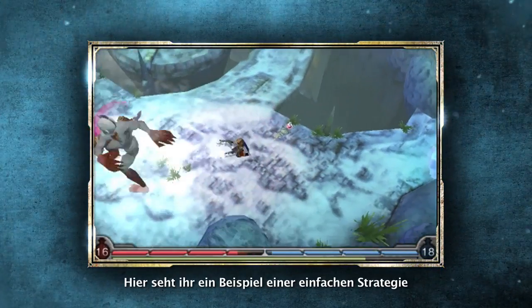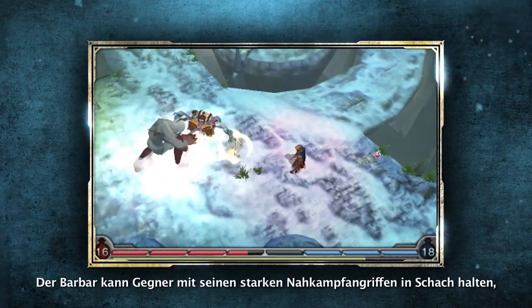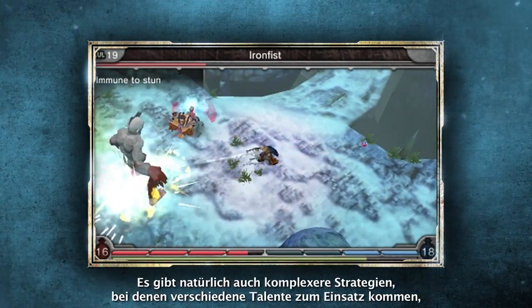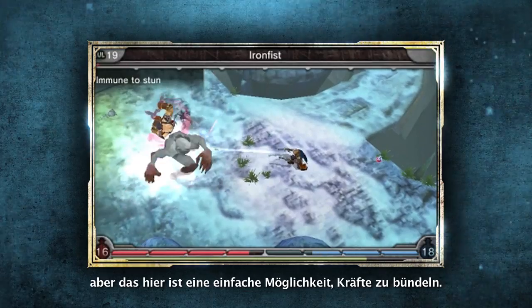Here's an example of a simple strategy you can use when you combine a ranged character with a melee character. The Savage can keep enemies at bay with strong melee attacks, while the Gunslinger fires at them from a safe distance. There are, of course, more in-depth strategies where specific powers are concerned, but this is a tried-and-true way to combine forces.